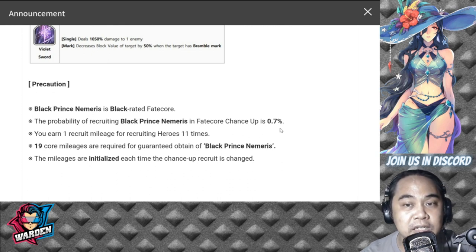Black Prince Nemeris is a black-rated fate core with a probability of 0.7 percent. You earn one recruit mileage for recruiting heroes, up to 11 times. 19 core mileage is required to guarantee an obtainment of Black Prince Nemeris.